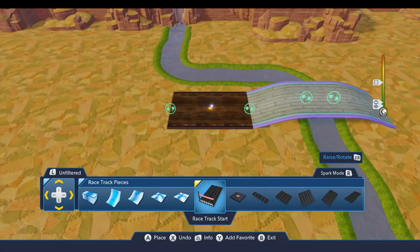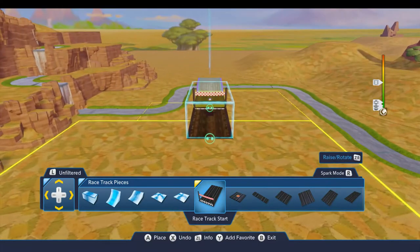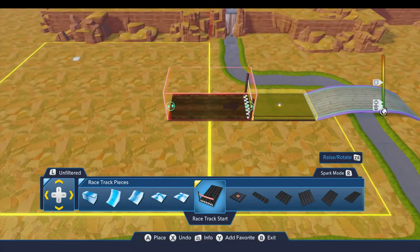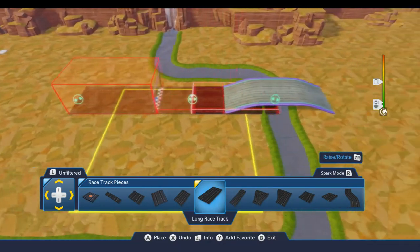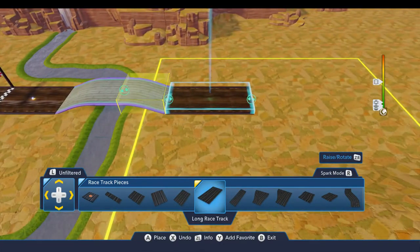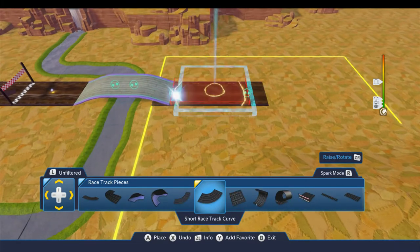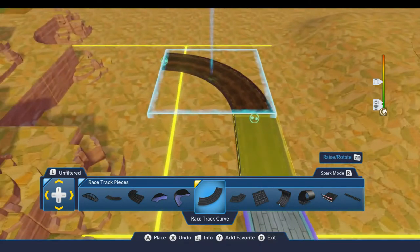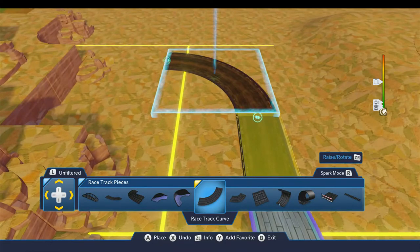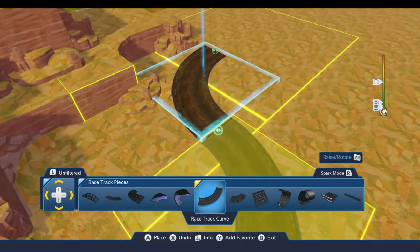Now we'll go ahead and put in the racetrack start. I want the race to begin going that direction. The next piece will be a long piece, going in the direction of the track around the toy box — connect that up like that. Then we're going to put in a turn using the regular size turn, and that piece is going to go like that.